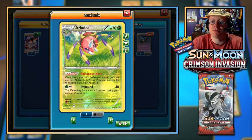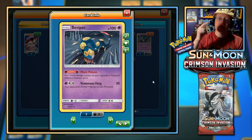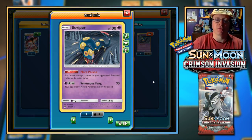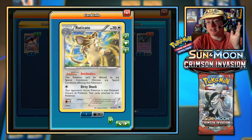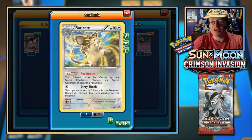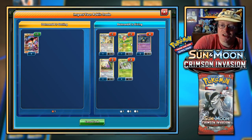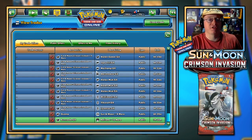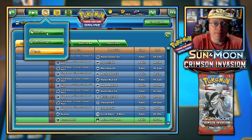You've got your Buzzwole with Eradicate with Antibodies, which isn't affected by any special conditions like poison. On the bench you have Ariados poisoning both active Pokemon except grass types, and four Seviper each adding one more damage counter per turn of poison — that could be five damage per turn. Eradicate is immune and also adds poison. I guess you don't even need the Ariados, but it'd be handy. Let's see if anyone goes for that trade.